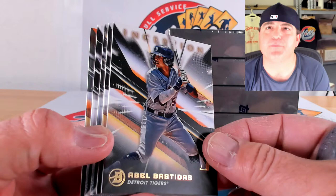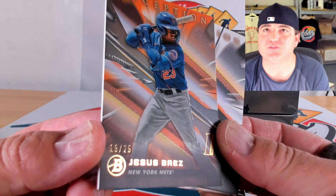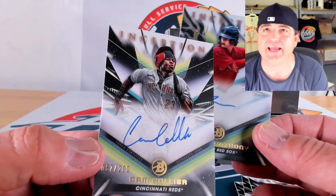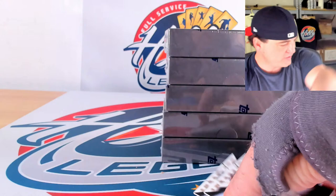Jackson Holiday, Abel Bastidas, Jordan Beck, and Brock Jones. Orange to 25, 19 out of 25 on Jesus Baez. Roman Anthony, 22 out of 50 on the gold lightning foil. Cam Collier again, this time on the base auto to 200, 67 out of 200. Colson Montgomery, 40 out of 50 on gold. Blue to 99 of Angel Janal, 41 out of 99. Base auto of Jared McKenzie, 35 out of 399. Four boxes to go.